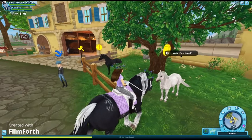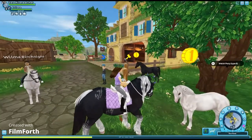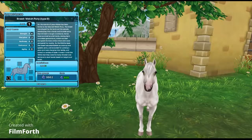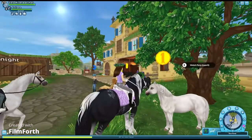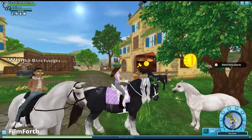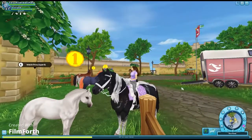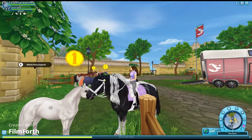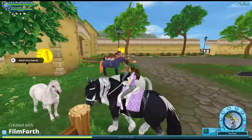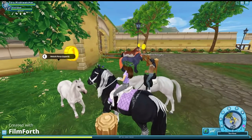I'm back at Fort Pinta. Here is the other Welsh pony — I really like the green eyes. I don't think there are many horses in this game with green eyes, so that's really interesting. But after seeing this one, I've decided I'm not going to buy it. I'm going back to the Hermit's Cottage.